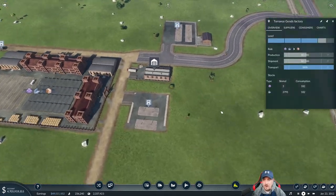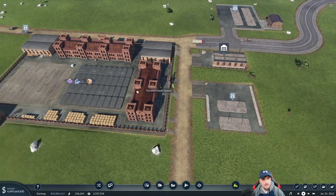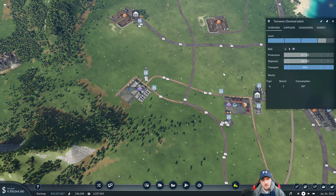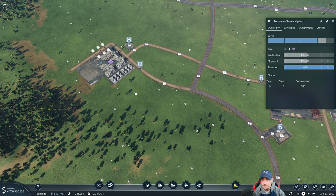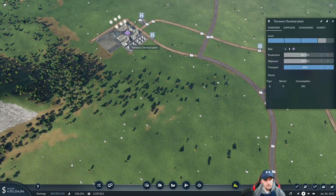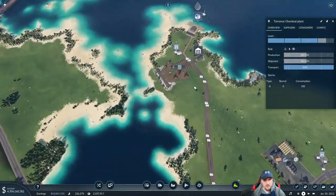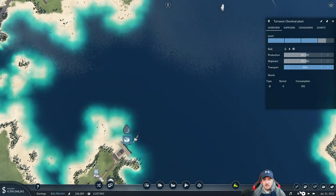Let's get this fixed. Let's do plastic first. Plastic - we can max produce to 400. We're currently not because demand is what it is, but it's fine, we can start bringing it over and it will just automatically consume it. The next thing is the chemicals, which I believe are coming over through the dock from over here being shipped over. I want a rate of 400 here on the ships - let's take a look at them.